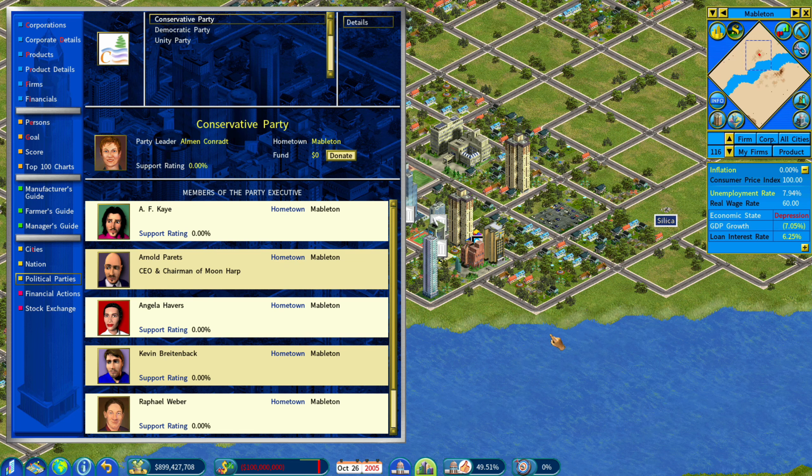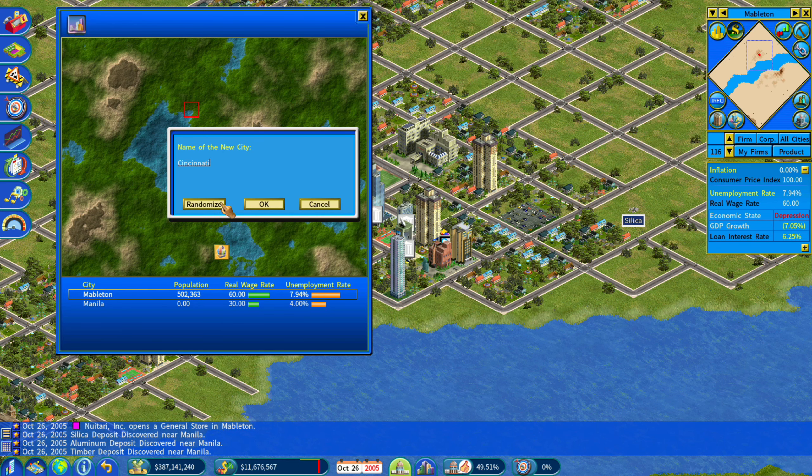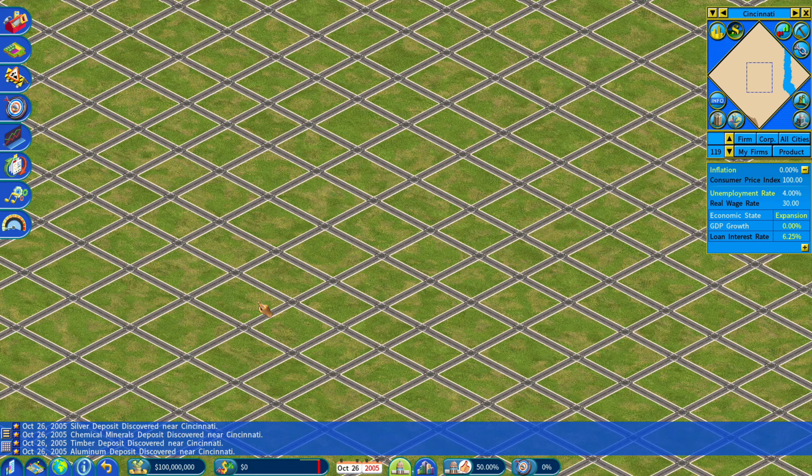You can also build a brand new city by clicking on the world map, choosing a location, and selecting 'Build a City.' It will allow you to be the mayor for 30 years, and of course it costs money. It will start you much like survival mode on a blank slate, so you can build a city up. You're still in the world with everything else, but you can build a city from scratch if you would like.